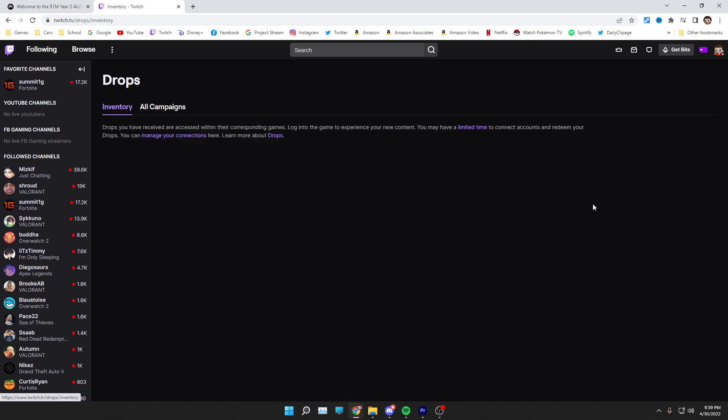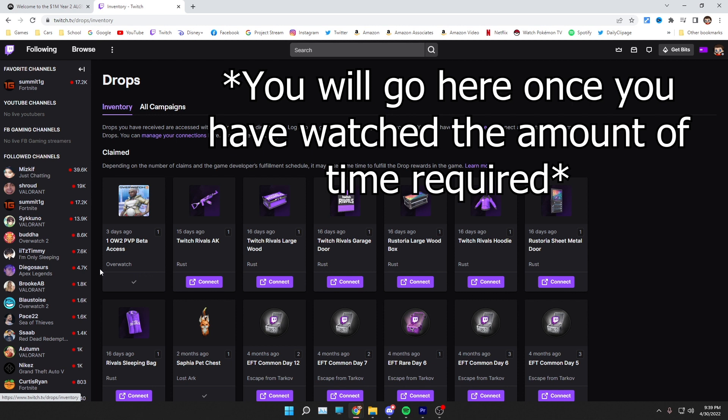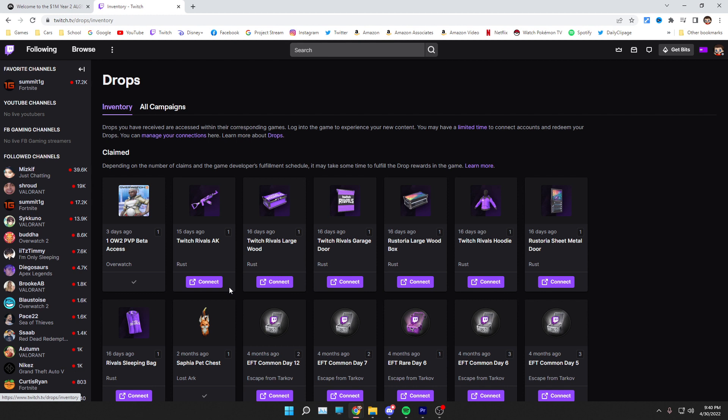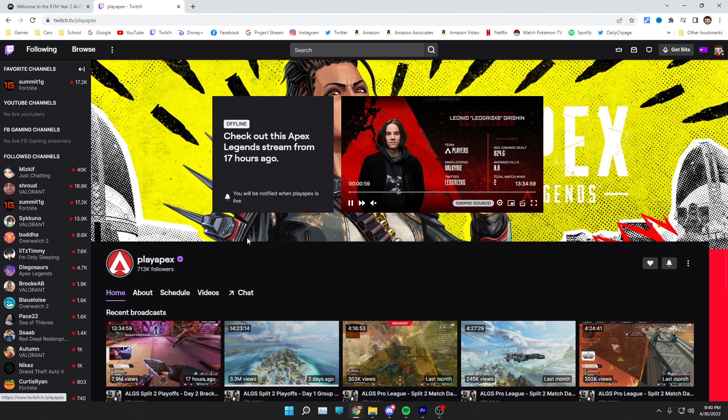You can head over to Drops and once you're there, it will show you a Claim Now button. If you do not have this button, you might not have watched the required amount of time. If you see a purple Connect button, you might not have linked everything correctly — click it and it will take you to the EA website where you have to sign in to your EA account. Once logged in, you should be able to claim it. Once claimed, it should look like this. Make sure everything is connected and you'll be good to go. Then all you have to do is watch the required time on Play Apex and you will have the skins in your inventory.